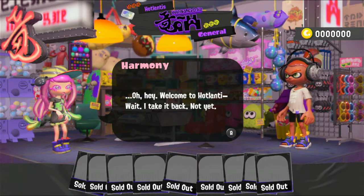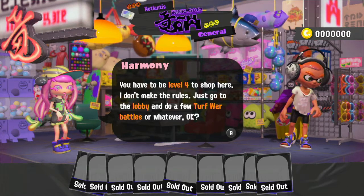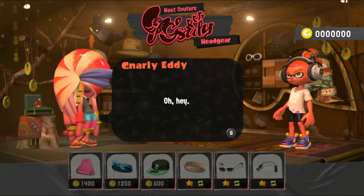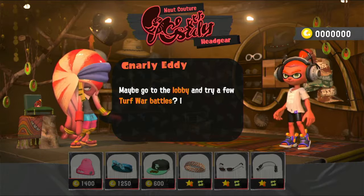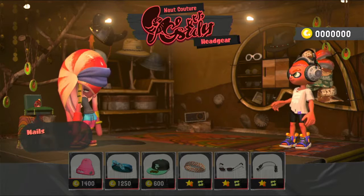Oh hey, welcome to — wait, I take it back. Not yet. You have to be level 4 to shop here, I don't make the rules. Just go to the lobby and do a few turf war battles. I have to go see my favourite friend in headgear. You can't kick me out, sir — I live here now. This is kinda awkward, but I'm not sure you're fresh enough to shop here yet. I think you need to be at least level 4. Maybe go to the lobby and try a few turf war battles — I hear those can help with freshness. Oh, I got kicked out. I have to go back in now.